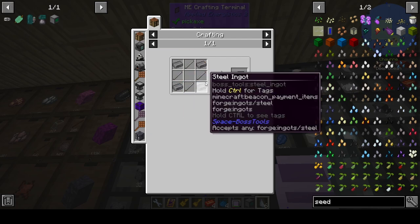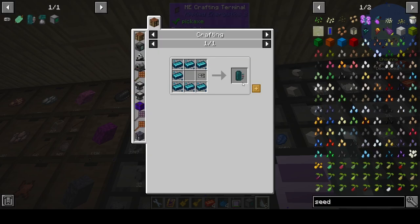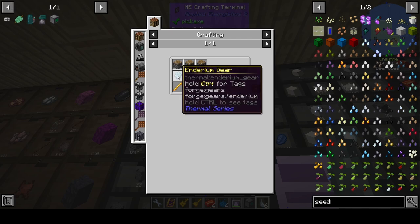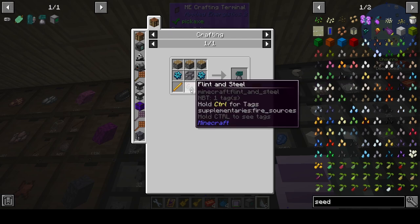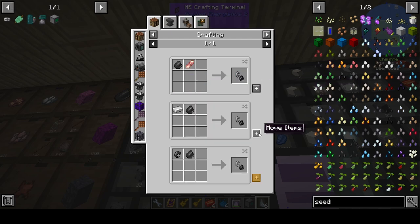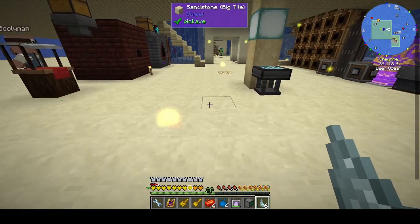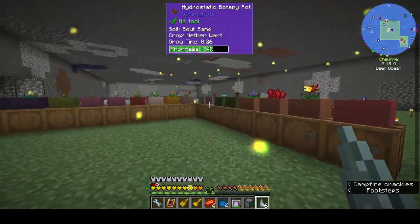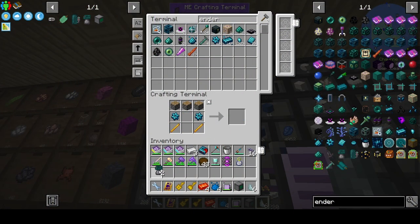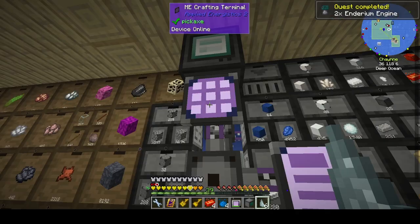We're missing an engine frame — making steel ingots, still ingot, still rod. Let's look at this — Theorem Engine. We want two flint and steel, one, three blaze rods. Blaze rods are downstairs — I'm going to have to work out why there's a channel missing. Two endearium engines and two endearium tanks — we need pressure valves. Right, that's done.